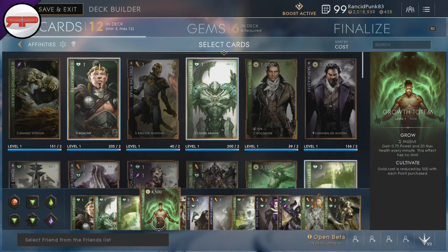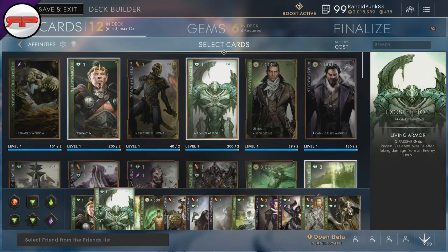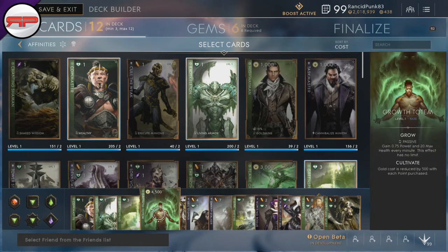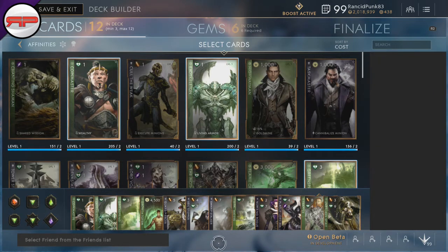From there I save up and grab Growth Totem, then work my way into Agility. I grab Guard Piercer as soon as I can, and Veil Stepper — we'll get rid of both of these cards later. So the order is: start with Exoskeleton, grab Green Spring, grab Growth Totem, grab Guard Piercer and get rid of Exoskeleton, then grab Veil Stepper and get rid of Green Spring.